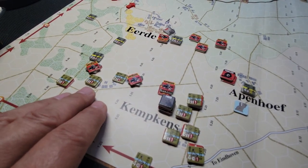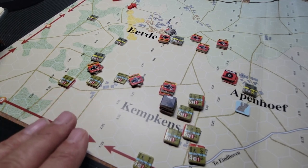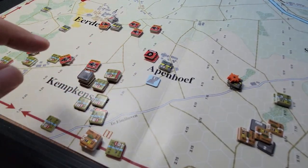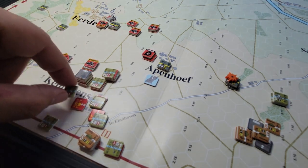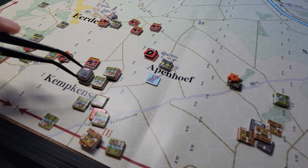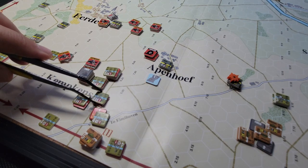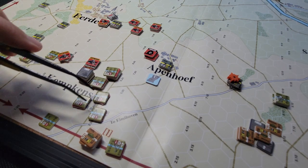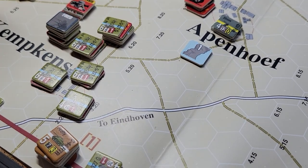We managed to counter-attack into here — Killer Company did a great job, rushed this area, the overwatch shots went ineffective, they got adjacent and then assaulted. It was epic, lots of good narrative coming out of that action. It was a tough little battle — we took significant step losses. The first assault that went in, I may have made a mistake splitting casualties; I think one MG unit probably should have one more step of losses, but that's neither here nor there.